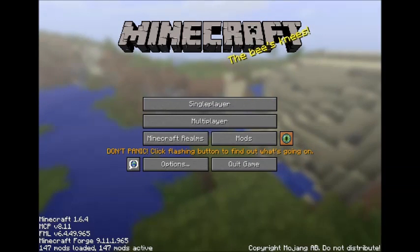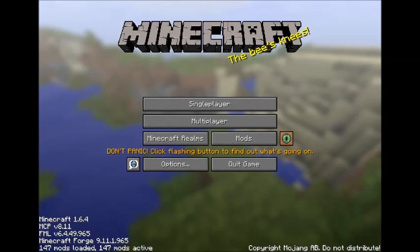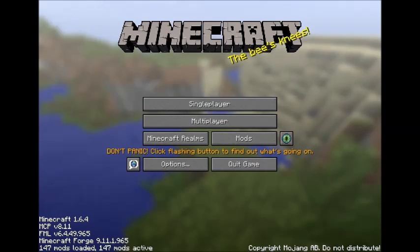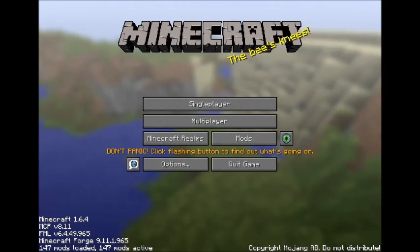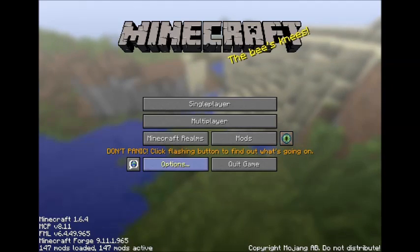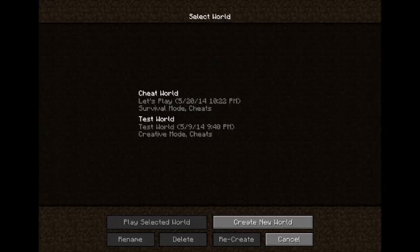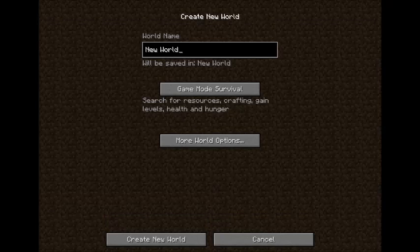Hello everybody, it's agent TJ here, and here we are. First video — as you can see I am in a modded version of Minecraft, and it is actually the ATL Launcher's Crack Pack. Let's just jump right into it. I've got to start a new world and conquer the Crack Pack.